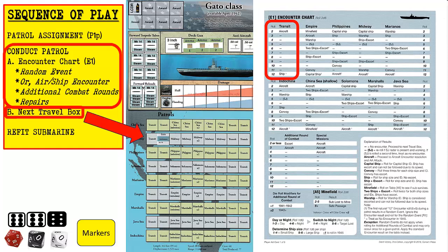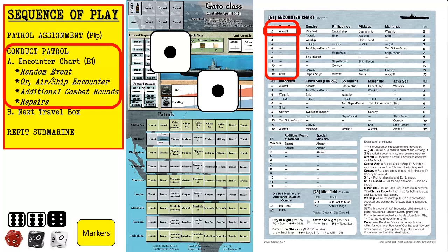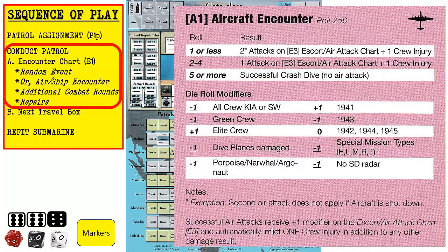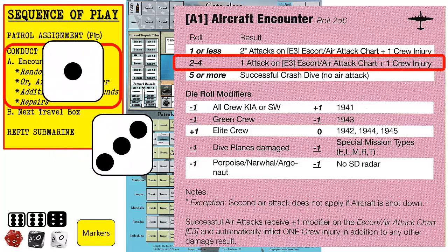We once again start the conduct patrol phase for the new travel box. We roll a two, which indicates an aircraft encounter. Engaging enemy ships in combat is always voluntary, but resolution of submarine and aircraft encounters are mandatory. We begin an aircraft encounter by consulting aircraft encounter table A1 on player aid number one. We roll a four, which results in one successful attack to be determined on table E3 and one crew injury. No modifiers were applied.